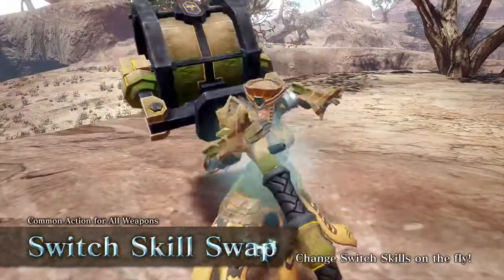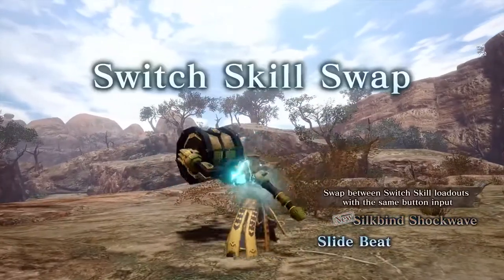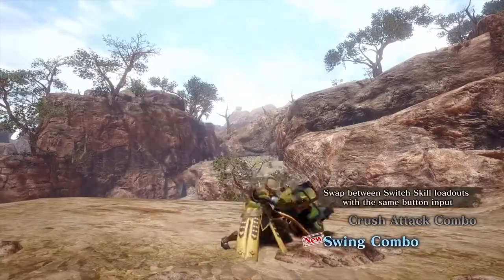Demoing off the full Garangolm set, we're introduced to the new Silkbind attack, Silkbind Shockwave, which swaps with Slidebeat, and the Switch Ability Swing Combo, which swaps with the Crusher attack combo.